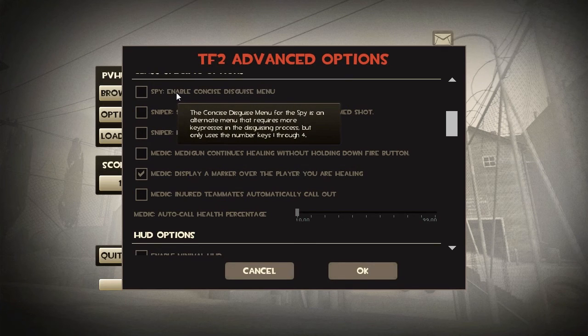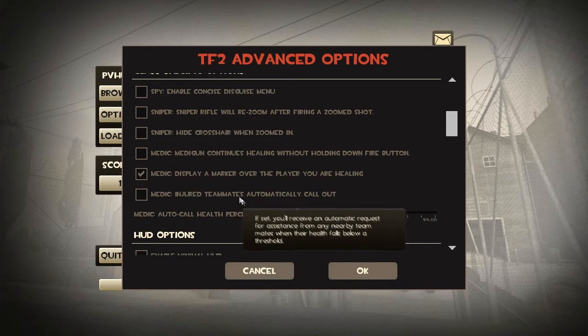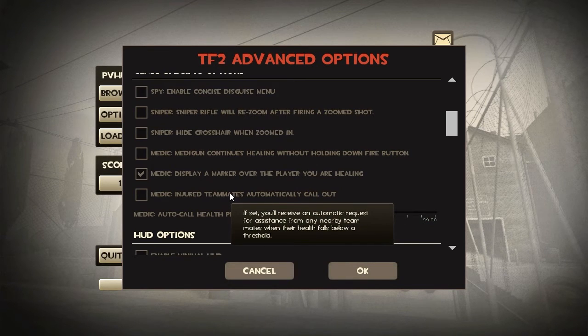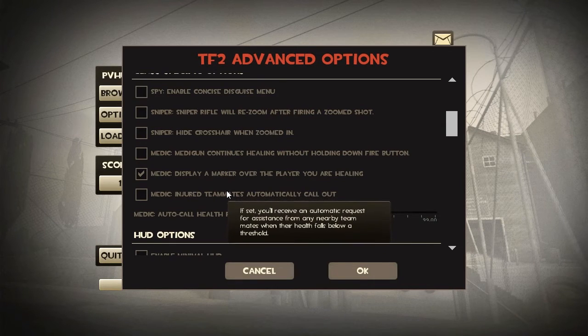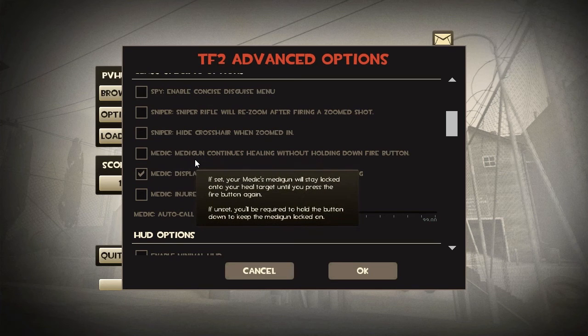This last option is for the spy and is also up to personal preference. It gives you three buttons to choose from, and once you choose one it gives you three more options, for a total of nine different disguise options. It saves your hand from dashing all over the keyboard using digits one through nine, but it also means you have to press two buttons before you get your disguise. I have this disabled, but it's all up to you.